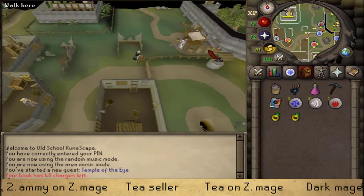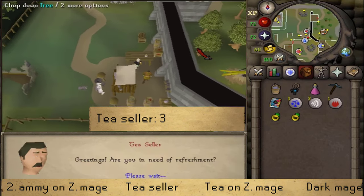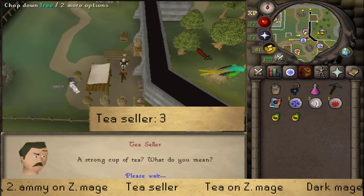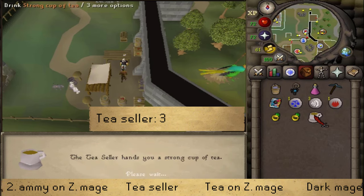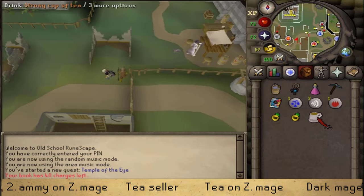Just southeast of the bank, talk to the tea cellar NPC and select option 3 — 'Do you have a cup of strong tea?' He will give it to you for free. Once you have it, return to the Mage of Zamorak and hand him the cup of tea.